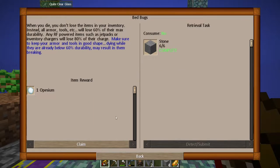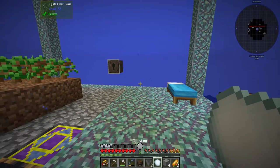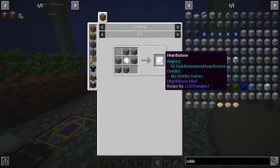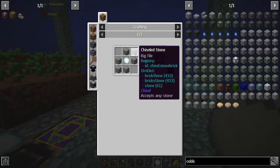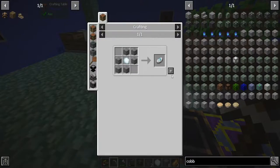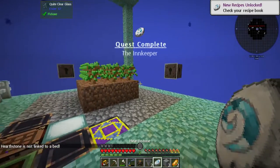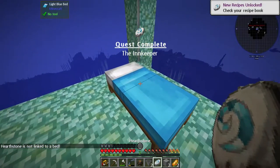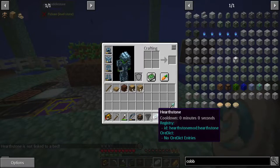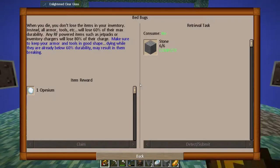Now what does this use for? Oopsium? Hearthstone. Let's make it — I don't know what it does. It is the only use for it. Not late to embed the innkeeper. Oh, it's like a teleporter! Very cool. That will come in very handy.